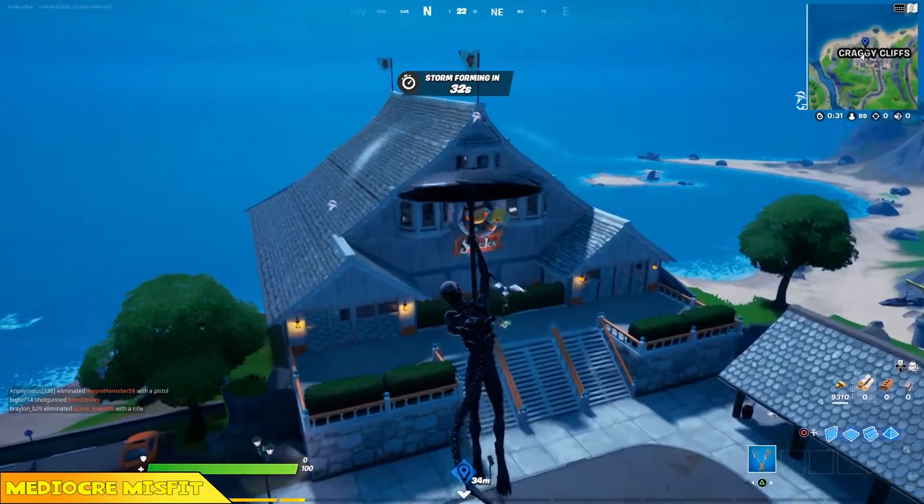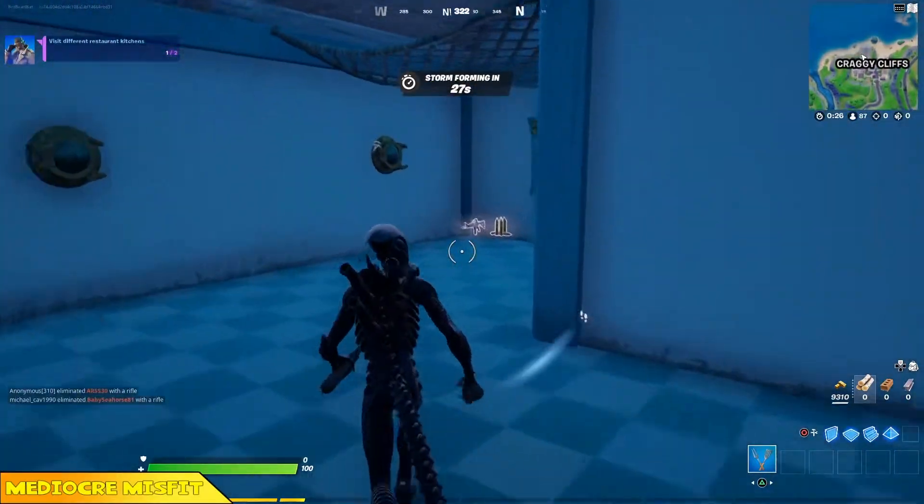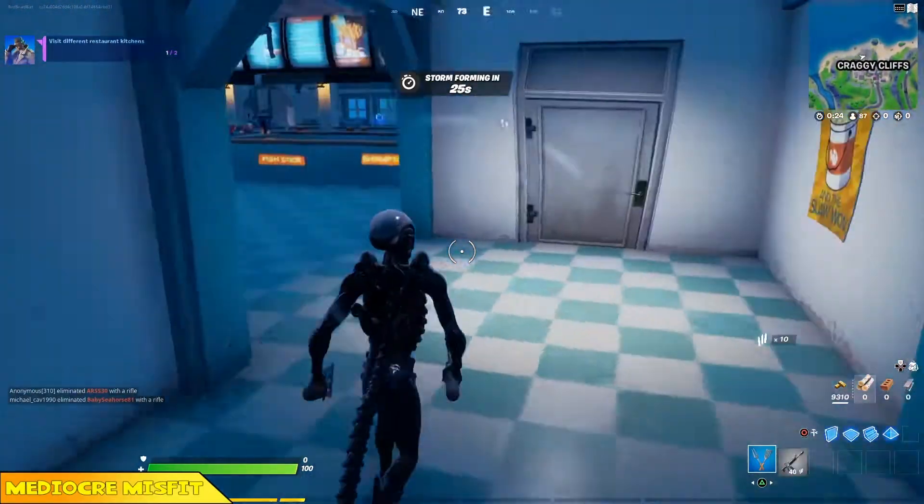In this one we're headed to different restaurant kitchens. This first kitchen is located at Fish Sticks Restaurant. It's over in Craggy Cliffs.